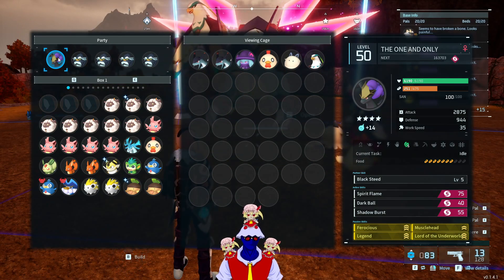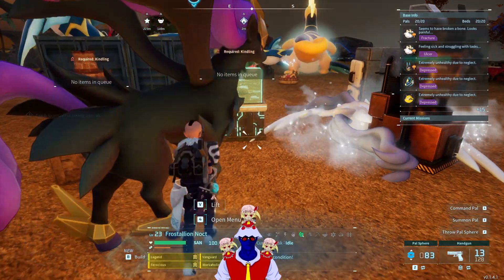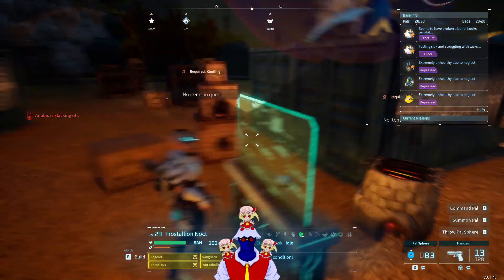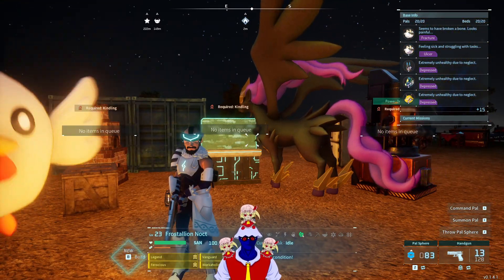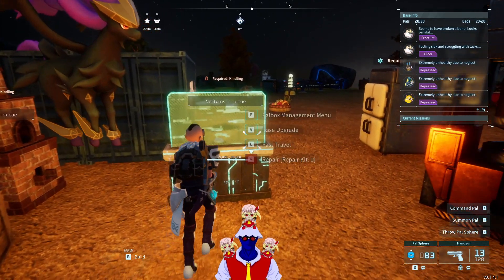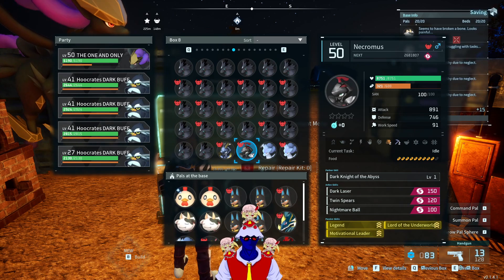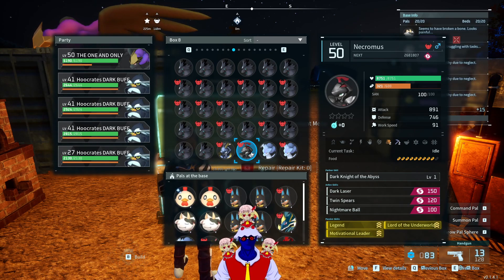Ferocious and Musclehead can drop from literally anything, so you just have to slip them in anytime you need. But Legend comes from level 50 pals — however, we don't want just any level 50 pal, because we also need Lord of the Underworld, which comes specifically from Necromas. So you will need to capture at least one Necromas.